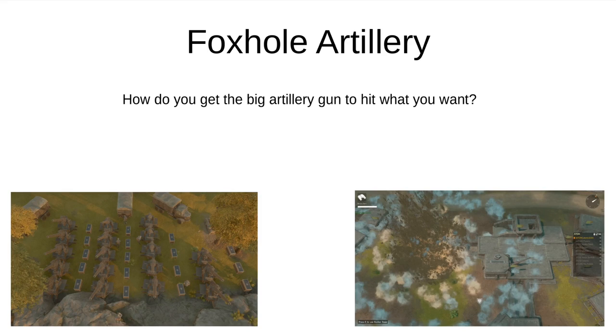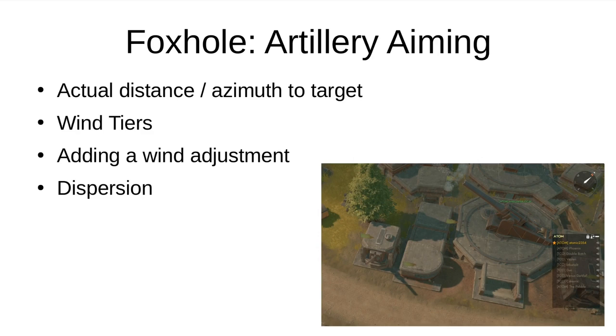So how do you get the big artillery gun to hit what you want? I'll be assuming that you have a basic understanding of how to operate an artillery gun in Foxhole, and you just need to learn how to figure out where to point it. There are four basic things you have to know: the actual distance and azimuth to your target, what wind tiers are, how to add a wind adjustment to your aim, and what dispersion is. Fortunately, I've got slides for each of these.